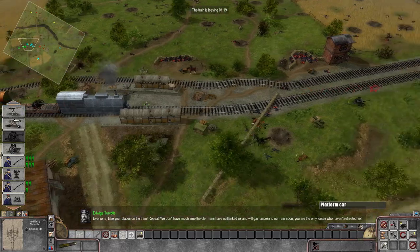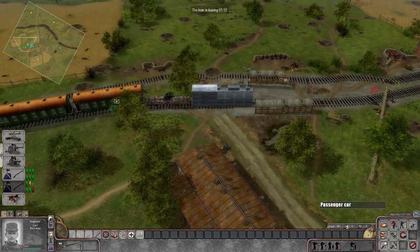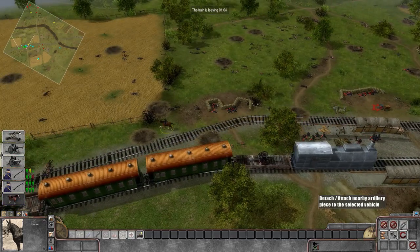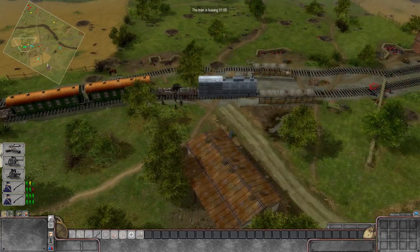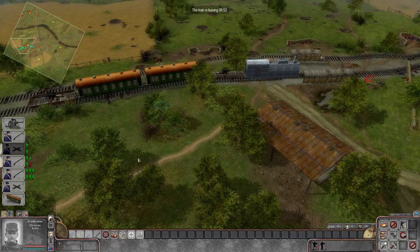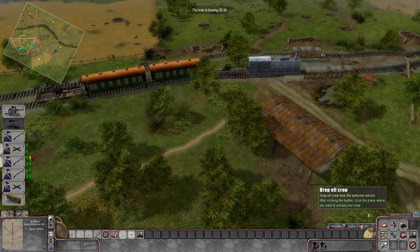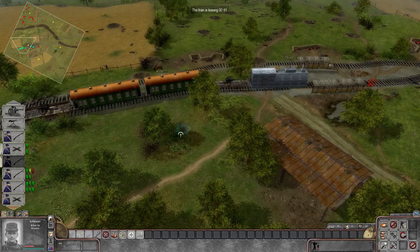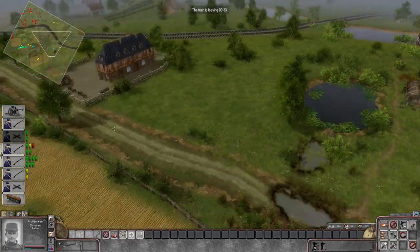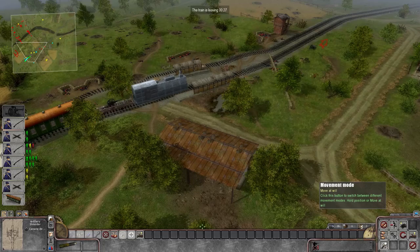'Everyone, take your places on the train — retreat! We don't have much time. The Germans have outplanned us.' Our orders are to retreat — the train is leaving in a minute fifteen. I guess we hop on the train and get out. We got a guy on the horse. Looks like infantry only — I don't think we can bring weapons with us. The Germans were successfully able to break through. Let's get back to the train with everybody we got. Let's get off that MG and get everybody on the train.